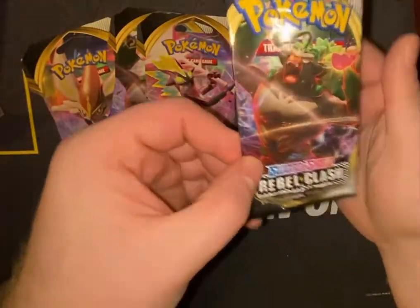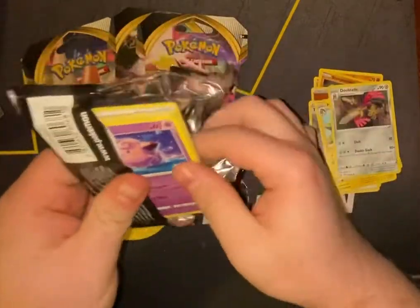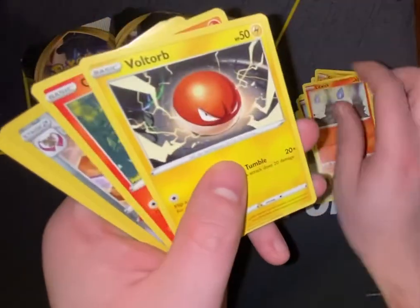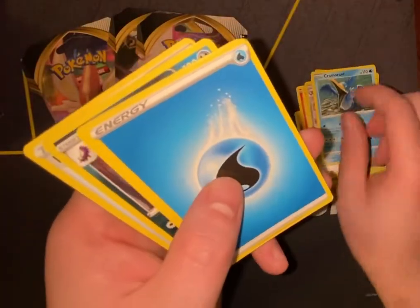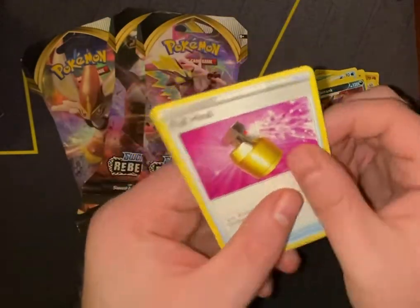Got the V-Max Toxtricity on the outside, Rillaboom on the pack. We have Clefairy, Lotad, Litwick, Voltorb, Growlithe, Aegislash, Cramorant, Water Energy, Charjabug, Skuntank, and a Full Heal.